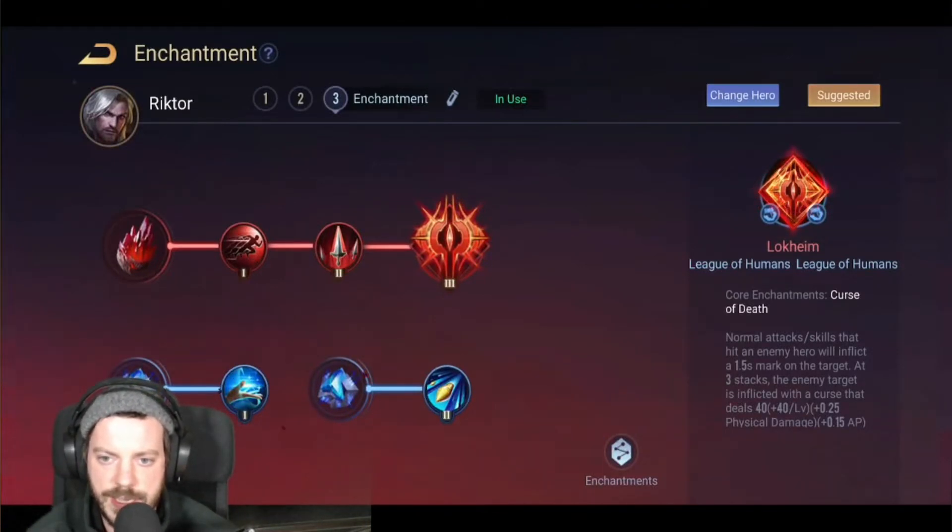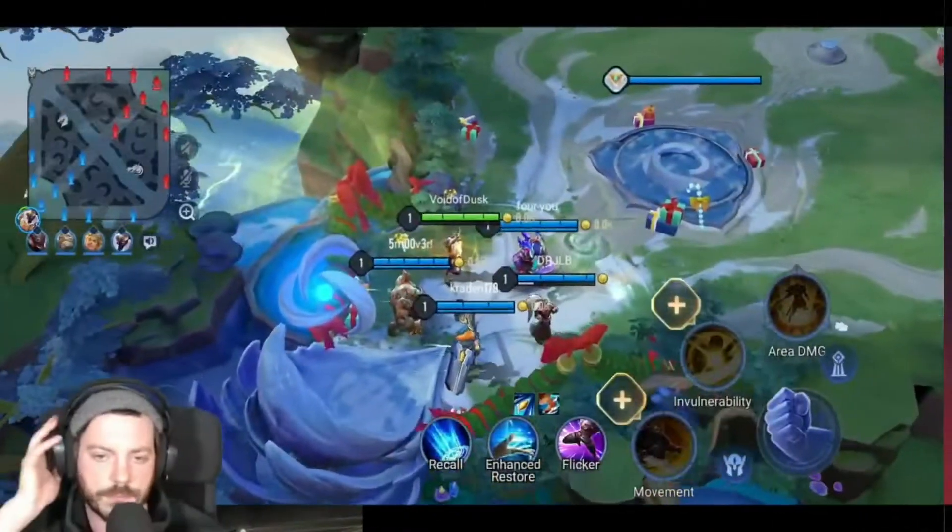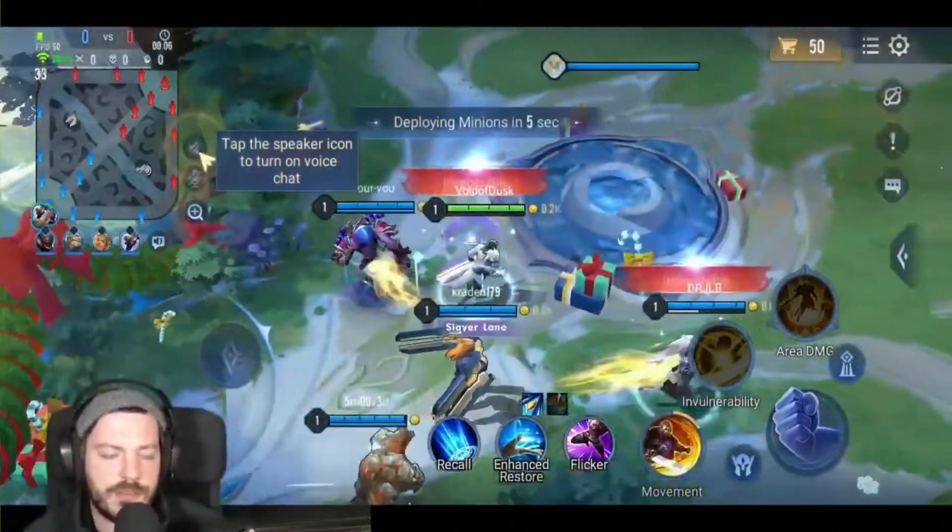The arcana setup is 10x Onslaught, 10x Assassinate, and 10x Skewer — it has worked really well for most warrior heroes so feel free to copy that. Enchantment-wise I went with Curse of the Death: normal attacks and skills that hit an enemy will inflict a mark dealing additional damage, which is really nice. With the Deadly Claw and Shadow Blade we've got two movement spells for the damage setup. In the second line I picked League of Humans and Enhanced Restore for survivability, plus Gunslinger to boost stats overall.